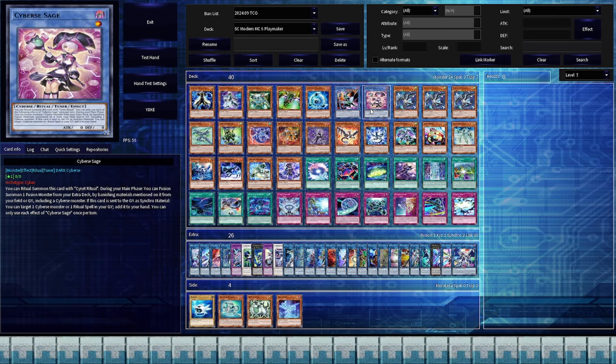With the side deck, I wanted to nod to some more of Yusaku's classic monsters like Bitron in its Armored form, Ram Clowder, and Draconet. Then there's the 26-card extra, because Yusaku loves to Link Climb and Wombo Combo.